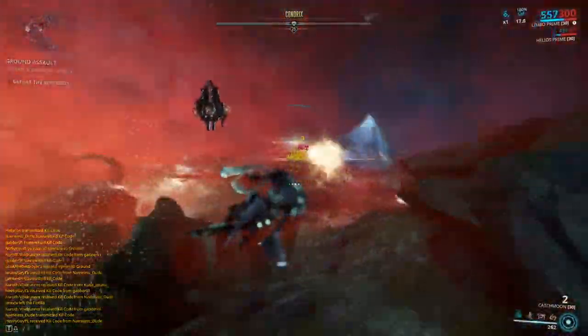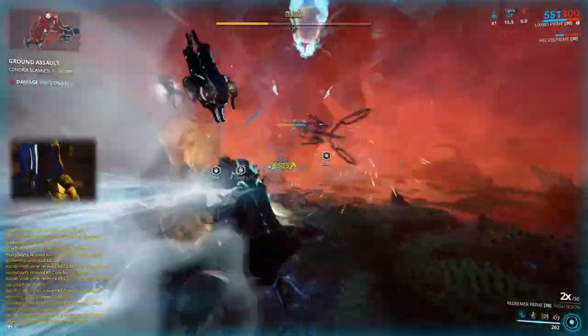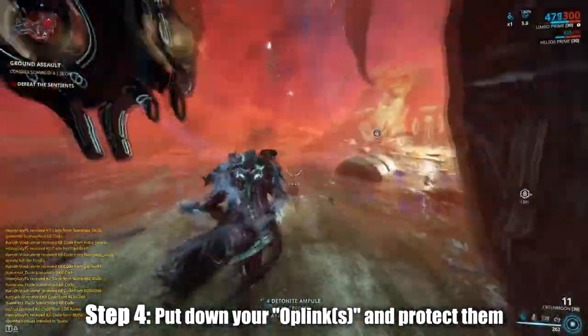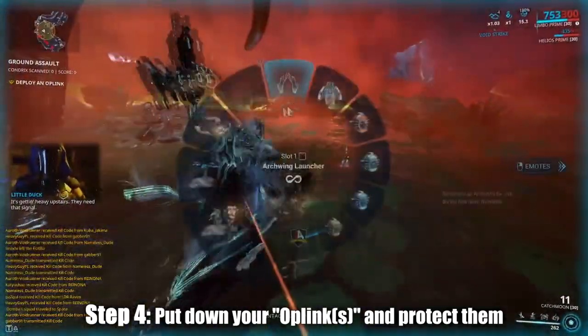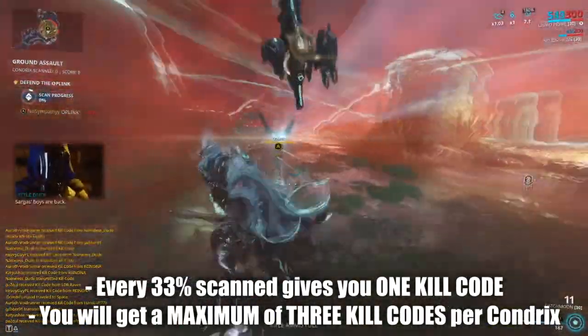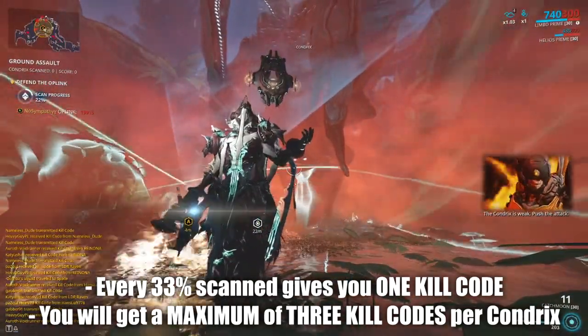Continue until you are ready to use your OP link for scanning. Once the third lot of Sentients have been wiped out, Little Duck will tell you to put the OP link down. Once you place it down, for every 33% scanned — so it's going to be in thirds — you get one kill code, for a maximum of three kill codes per Chondryx.